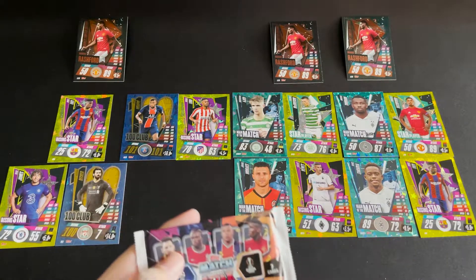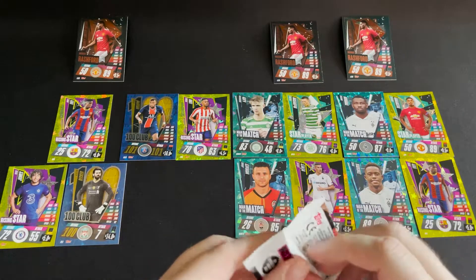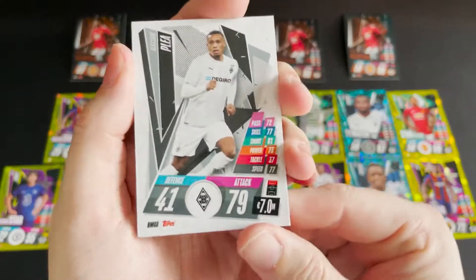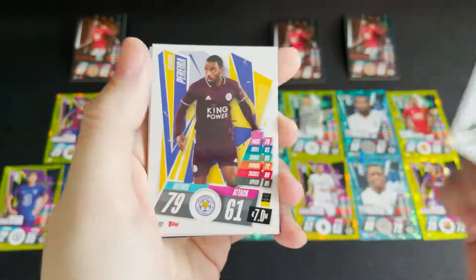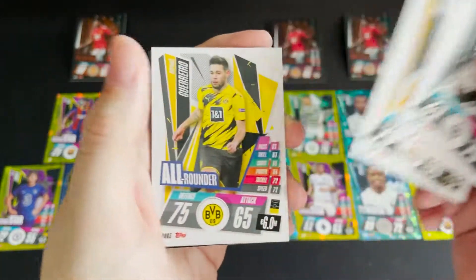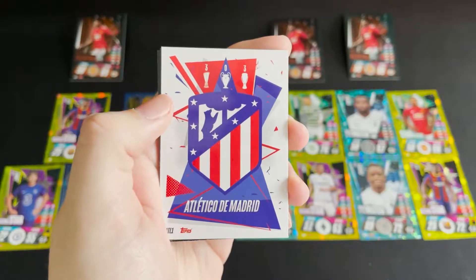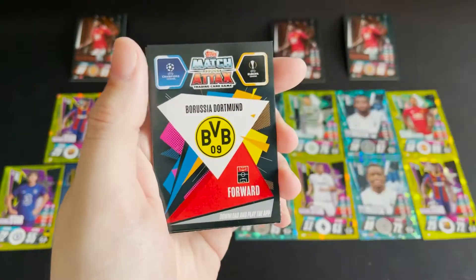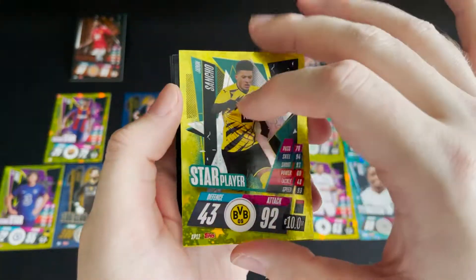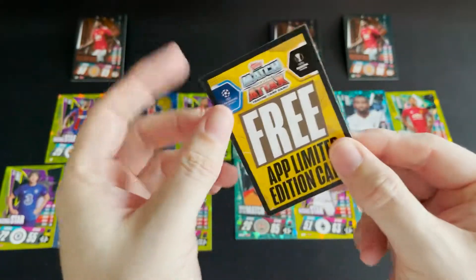Let's see what we can get from the last one. We have a Mönchengladbach forward, a Leicester defender, a Madrid defender, and a Dortmund all-rounder defender. We also have the Atletico Madrid crest, a Dortmund forward, and a star player in Sancho. Then a Manchester United card...